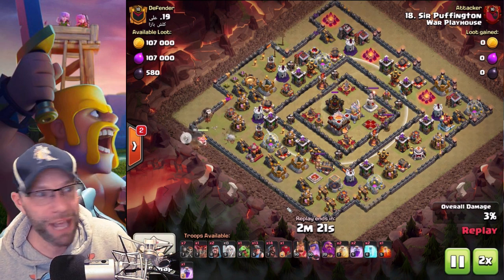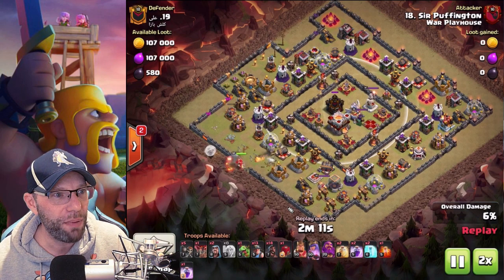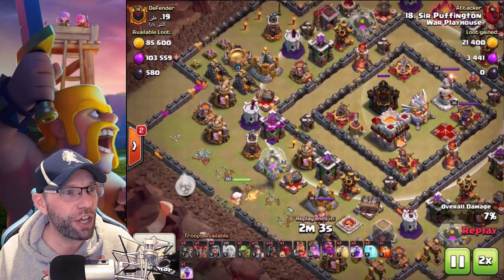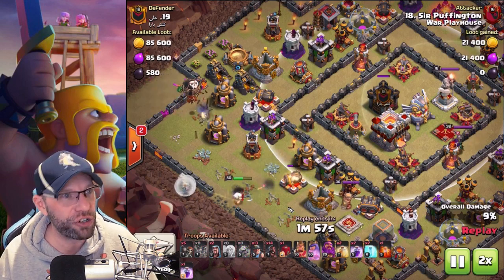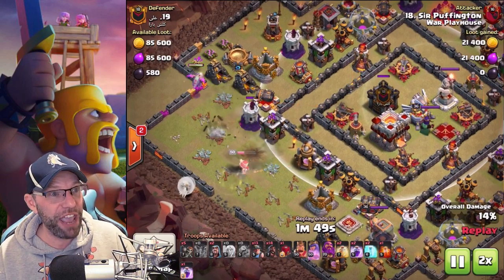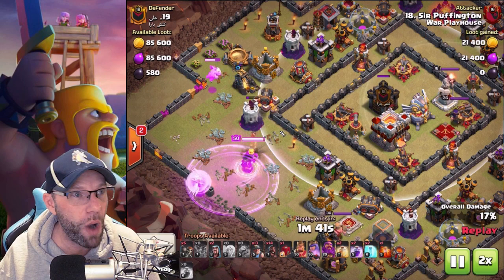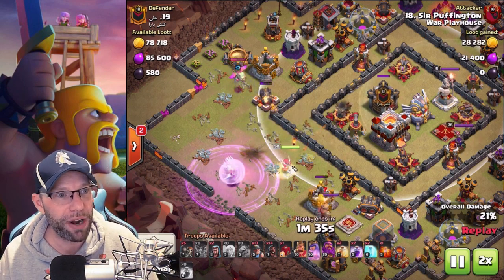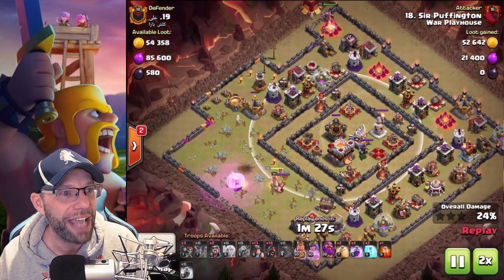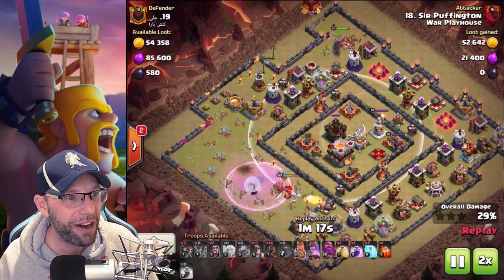There's the queen - watch that baby D, how much work that baby D did. There is the wall break - get the queen inside this base. I released the baby D after that archer tower locked onto my baby D. I figured if that archer tower locks onto my queen, that baby D could literally just go on almost forever. She took out pretty much exactly what I wanted. Now watch this queen - she's literally just standing on that edge. The king comes in with the P.E.K.K.A. and the wizards behind it from the siege barracks.